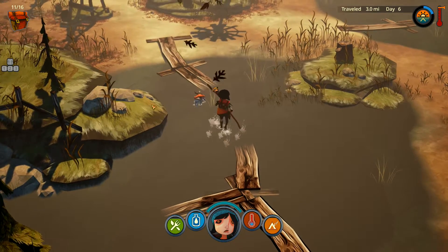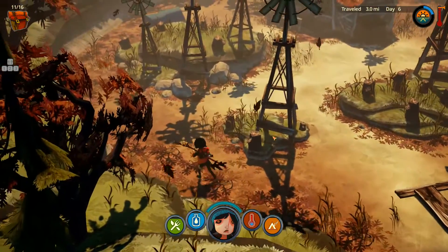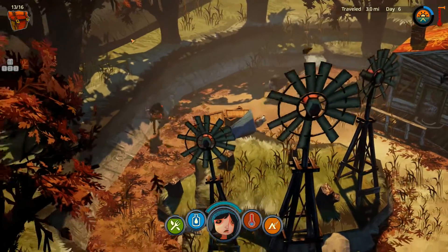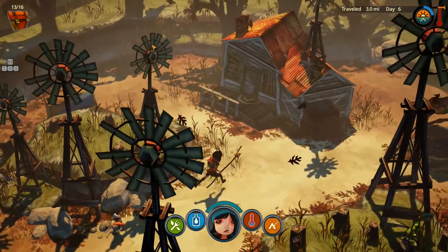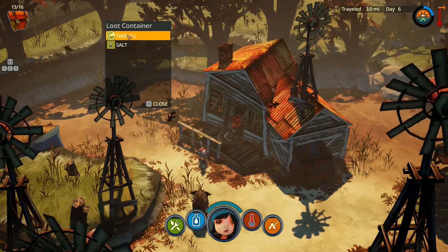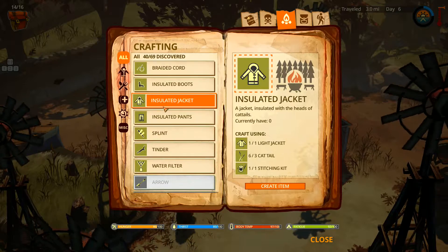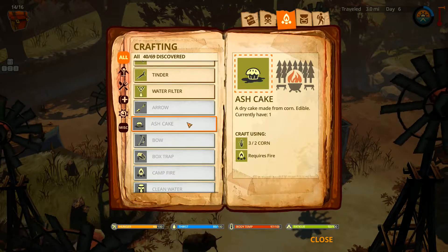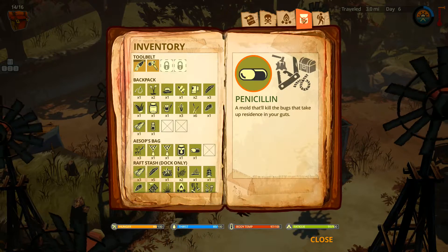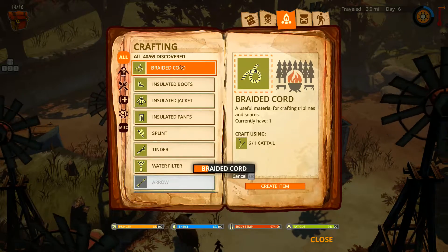We can make insulated jackets if we want, but right now let's focus on - oh shoot, pig! I'd rather focus on that. Can I make a spear trap? There is a spear trap - it requires three... maybe we can. We have braided cord and I think we have enough - yes, we can do it! Braided cord.